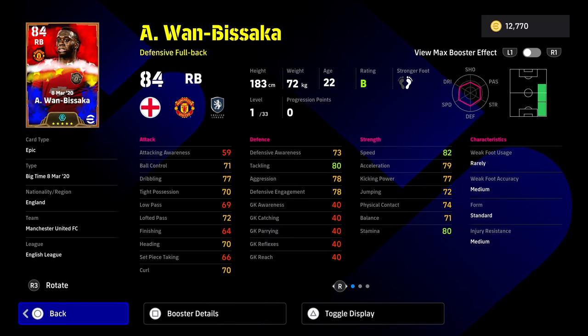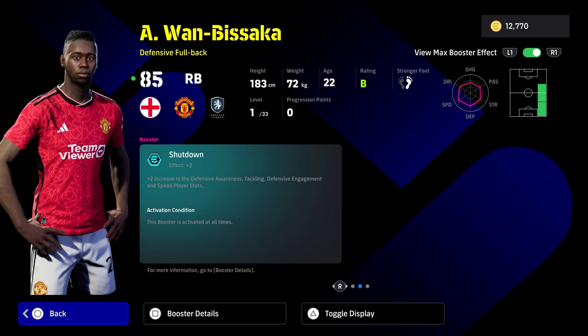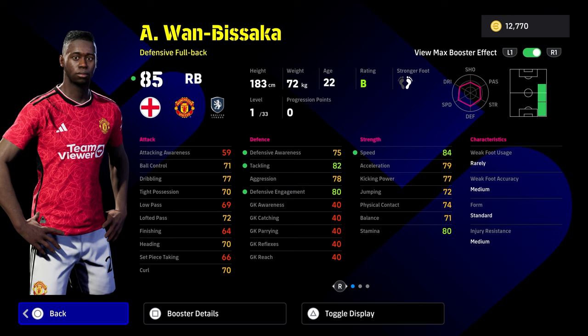Last but not least, we have Wan-Bissaka. His booster is really, really nice with shutdown, defensive awareness, tackling, defensive engagement, and speed. You couldn't get a better right back than this guy honestly. Double touch on him as well — interception, blocker, sliding tackle, fighting spirit, man marking, and acrobatic clearance. He has everything apart from aerial superiority, which you don't really need since most people play on the deck. Looking at his level one stats, Wan-Bissaka has pretty much all his tackling, aggression and defensive engagement, as well as speed, acceleration, and stamina all near the 80 mark. It's a phenomenal card.